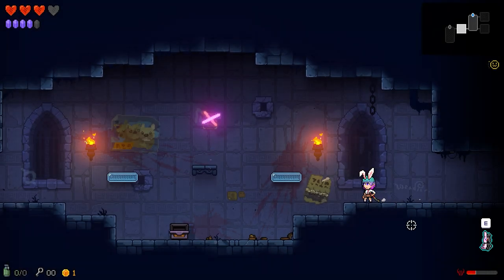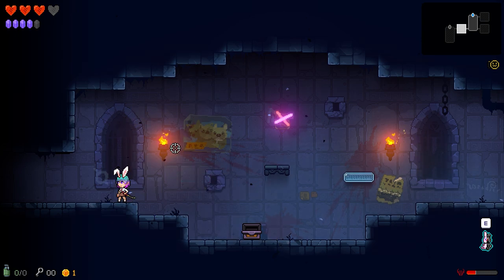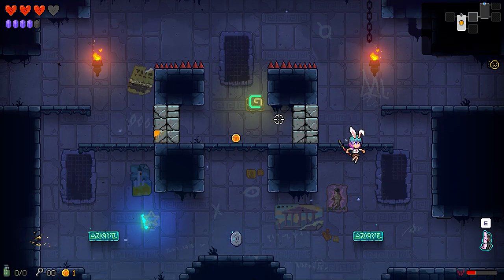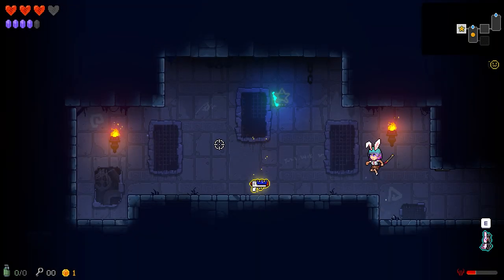Right here in the bottom right corner, you can see there is a red bar that's slowly filling up. As I take damage, it's going to continue to fill up, and once it gets full, I'll have access to a secret area where I can make a sacrifice to get an item. Hopefully you'll be able to see that because that's a very cool bonus function.